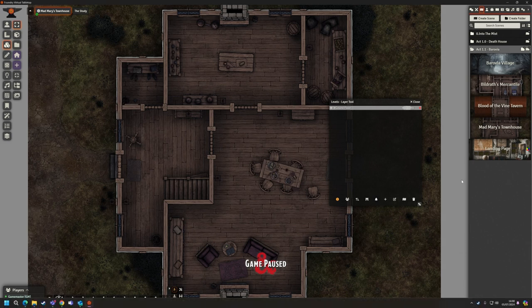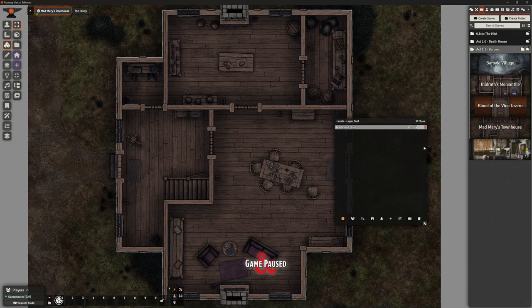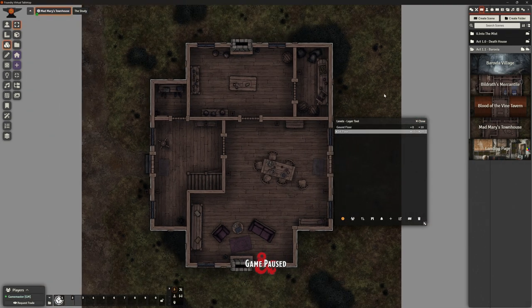I need to define the height. It's going to start from the ground at zero feet and go to 10 feet. Then I need to add my next floor — I'm going to call it First Floor — and that's going to start at 10 feet in the air up to 20 feet in the air. So now I've got my Ground Floor and my First Floor. Let's bring in the first floor image.